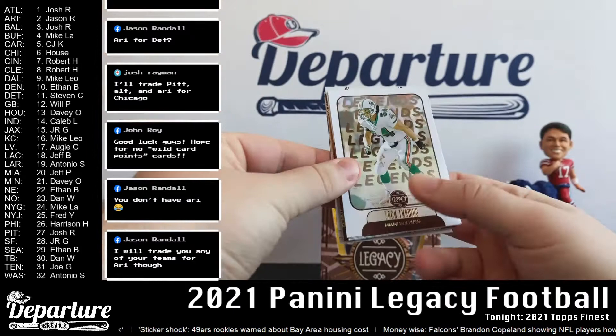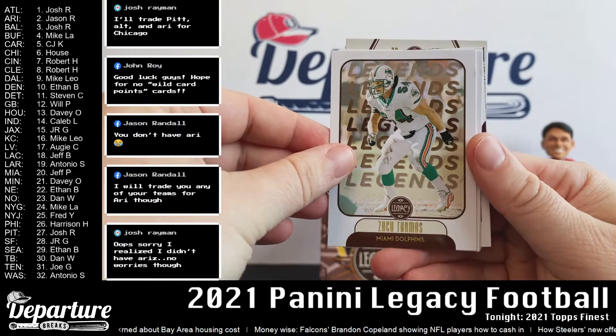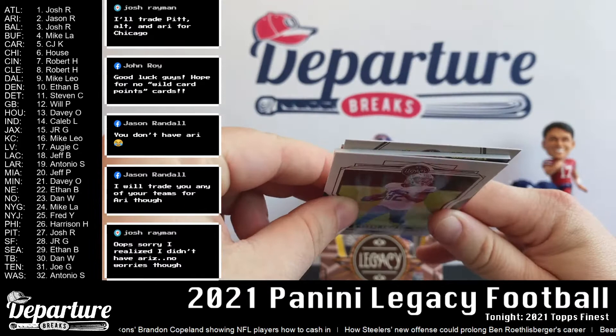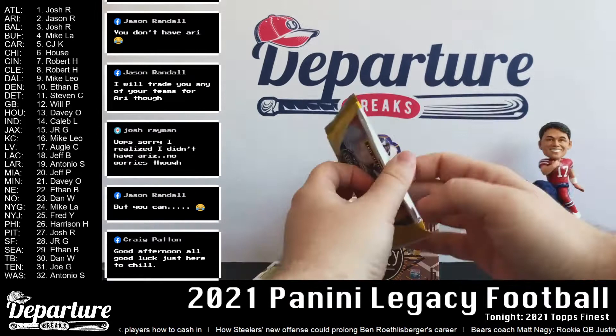He has Baltimore, Jason — I see that now. It can be hard to read in that top corner depending on whether you're watching on Twitter, Facebook, or YouTube because the live icon might be in the way. Let's get started. Legends: Zach Thomas and Mark Brunell, Amari Cooper, DeAndre Swift. Looks like we've got some memorabilia here — it's definitely thicker stock. Assuming that's going to be an auto since there's no memorabilia guaranteed, so let's save this for later.